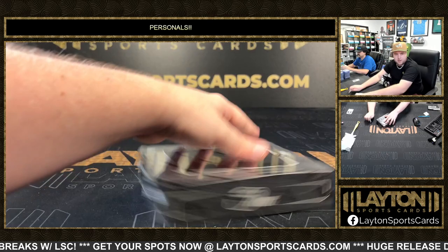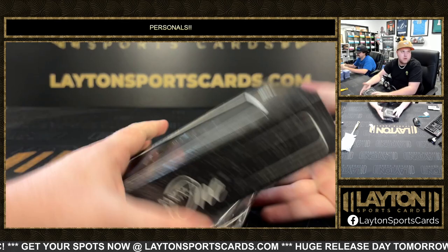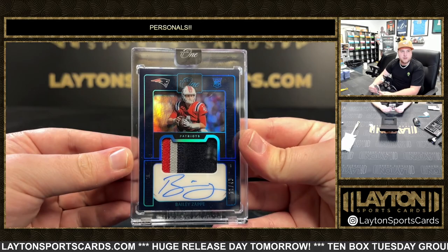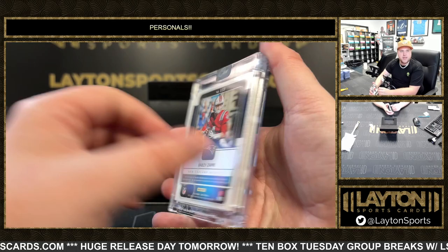And then we've got your box of 22 Panini One Football as well. Good luck, Corey — get something cool out of this. That's not bad — 11 of 49, Bailey Zappi, four-colored RPA. A little bit of white on the left side there as well — four colors total. Congrats on that, my man. New England Patriots, Bailey Zappi. Very nice. That'll do it for your personal, Mr. Corey. Thanks again for the support as always — we'll get it right out to you.